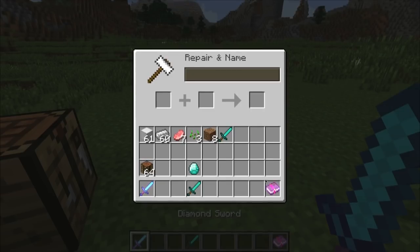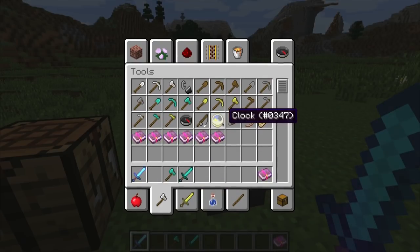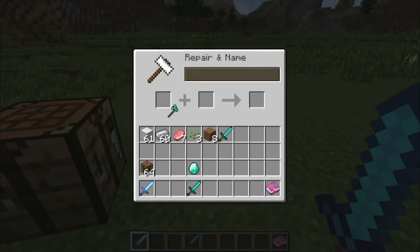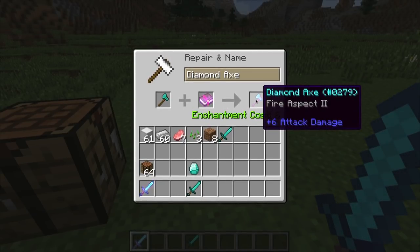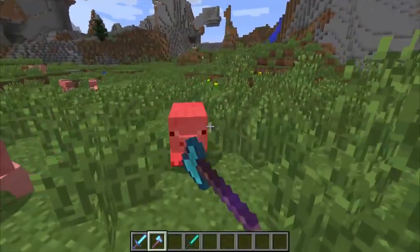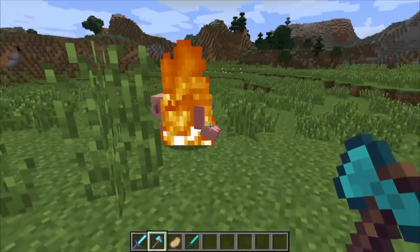There's another option with the anvil. Right here I have this Fire Aspect 2 book. If I was to just put down an enchanting table and use it on this axe, I'd get things like Unbreaking or maybe Efficiency, but I wouldn't get Fire Aspect on it. But I can combine that in the anvil, which is the only way to get these combat-style enchantments on axes. This will work with a few different items — so I could get Silk Touch on shears, or even Unbreaking. And you can see Fire Aspect does work with this axe. Now I have cooked pork chops — isn't that nice? So that's a really useful way to use the anvil.